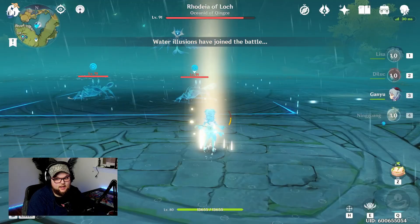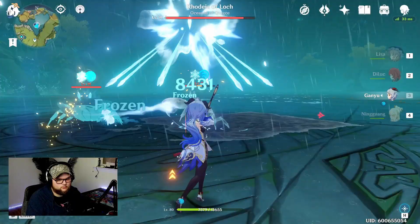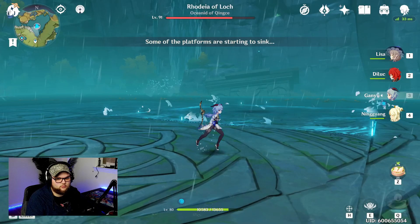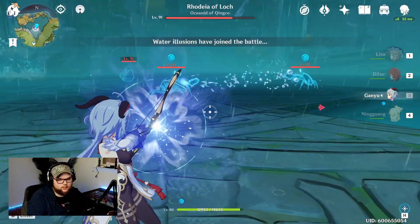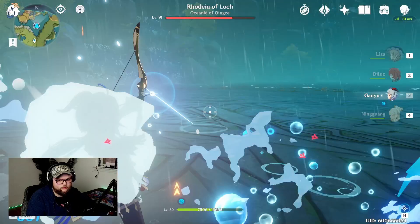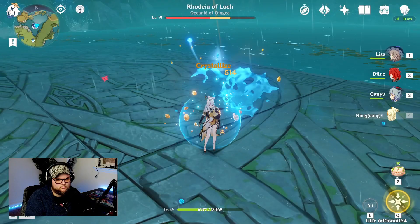All right, what do we got next? Crabs — crabs should be cryo, right? Yeah, that's pretty good. My Ganyu hits for like 12k normally in the overworld; that seemed a little beefier. This is where they're going to start spitting out two different waves — more crabs and then a finch. Honestly, I think Ganyu just makes this entire fight easier. That was actually pretty smooth, pretty quick.